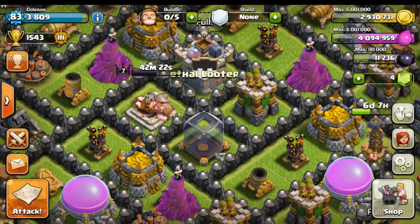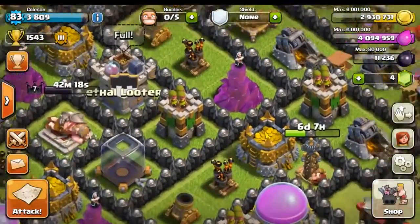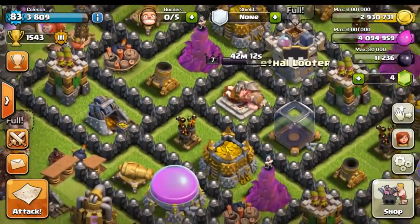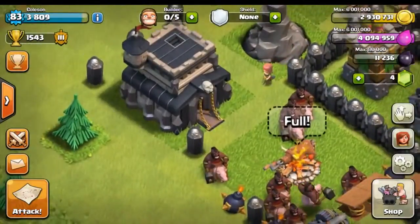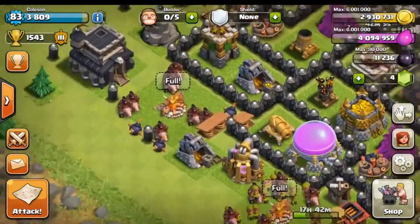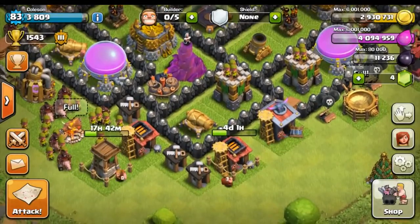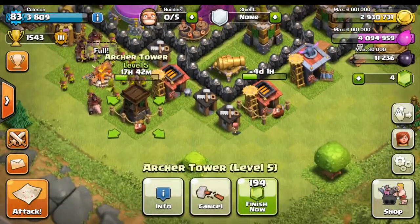What's up guys, my name is Cole and welcome back to a brand new series I'd like to call 'Gemming to Max Town Hall 10.' Basically, we are going to be buying gems and gemming our base all the way up to max Town Hall 10. We are currently Town Hall 9, just upgraded from Town Hall 8, and we made sure to max out our Town Hall 8. Now we have all these new buildings we still have yet to build — our X-Bows.